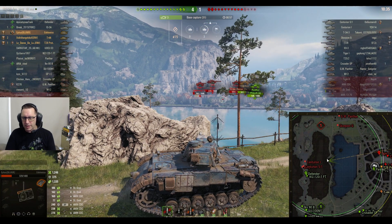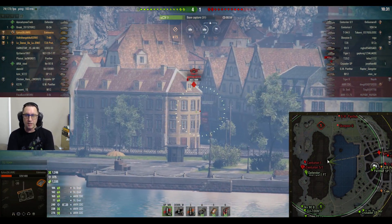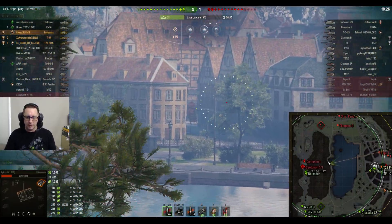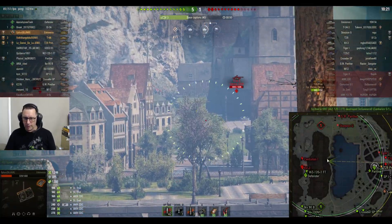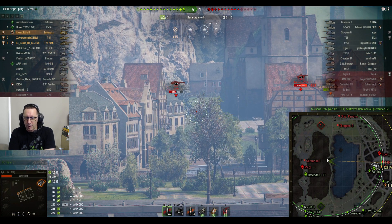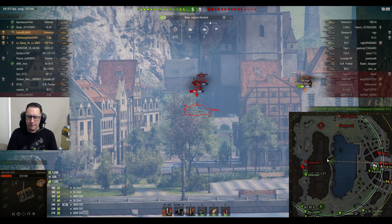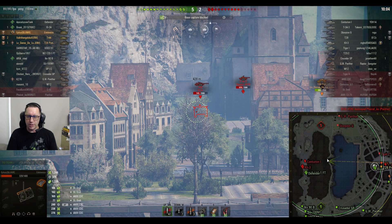He's down to 329 hit points. The AMX CDC, AMX 1375, and Saint-Émile were the ones spotting him, so hopefully he'll be free to use his gun. 5-1 as his platoon mates push towards the white flag. Looking for a nice juicy side shot into the T-28 — doesn't quite penetrate. Waiting as the T-28 kills the Jay Panther.